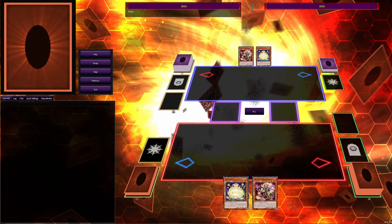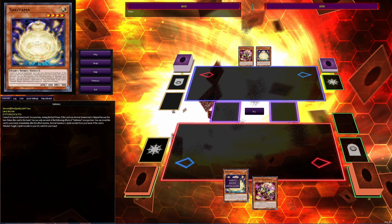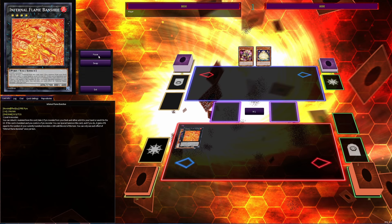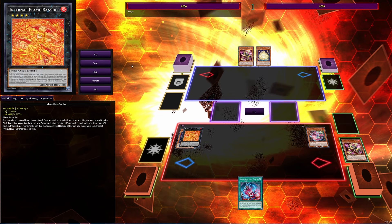Moving on to the next combo — I wanted to show that Sakitama isn't necessarily a brick. You might think this hand looks bricky, but it's not, because Sakitama can get itself onto the board for free. We normal summon Hanuman, use Sakitama to special summon itself (technically normal summoning itself), go into Infernal Flame Banshee, and from there you're off to the races doing the same thing as the last combo. Sakitama isn't a bad hand when you run six or seven level fours.